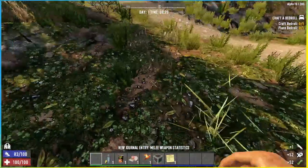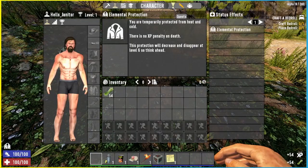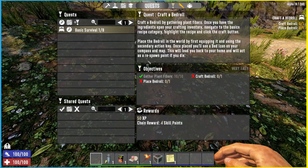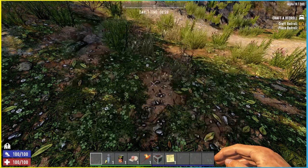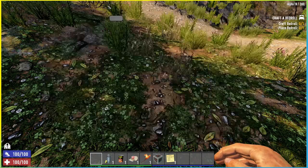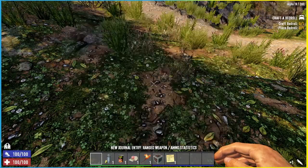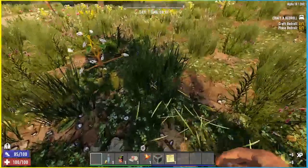Point number one is to complete your basic quests as quickly as you possibly can. You'll find them here on the quest tab: basic survival, gather plant fibers, craft bedroll, place a bedroll. You will have eight of these to do, and as you go into your crafting menu each time, the one you need to do next will be highlighted for you. Get them done as soon as you possibly can — don't stray too far from where you spawn in.